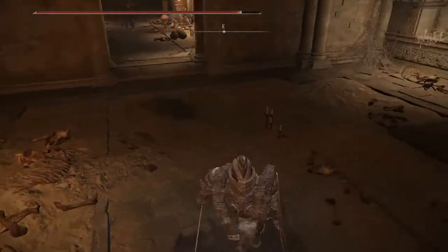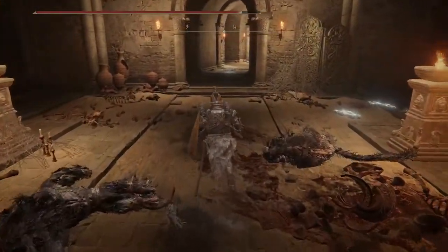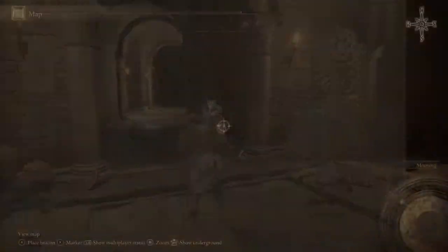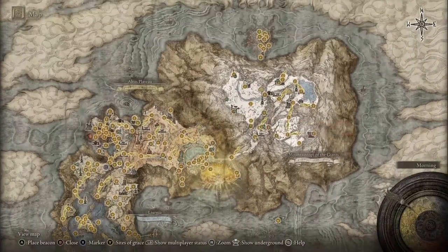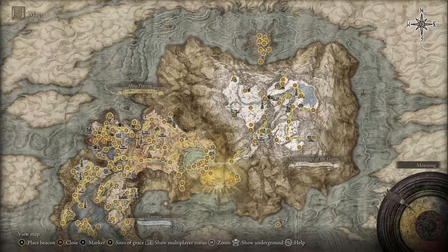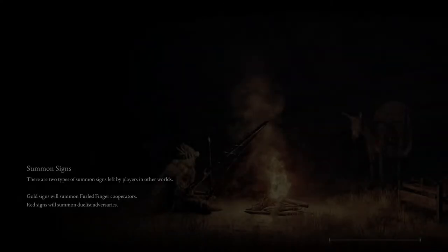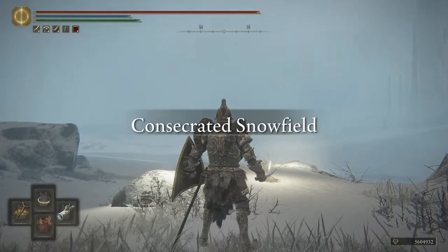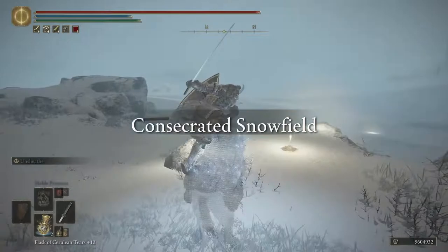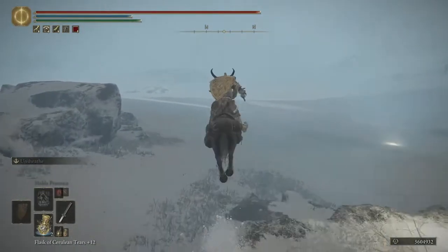Then we ran around talking to everyone about the situation. We are actually not going to be doing Crumbling Farum Azula just yet today. No, no, no. We're gonna be doing something else — we're gonna be heading over to this Waygate I saw the other day, because I know where it goes now.